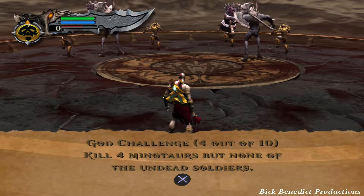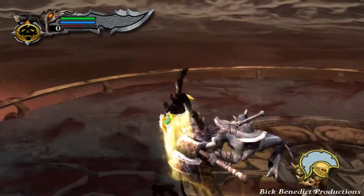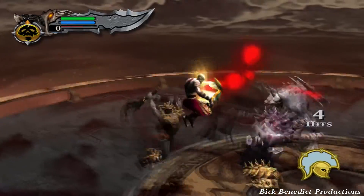The soldiers are the legionnaires. In this trial I'm going to use the Achilles flip to launch the minotaurs up, and then I'm going to spam grab and dispatch them that way.